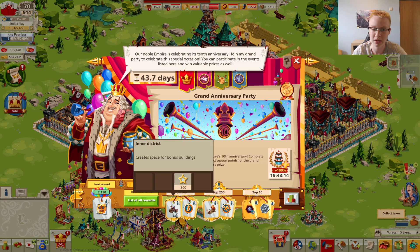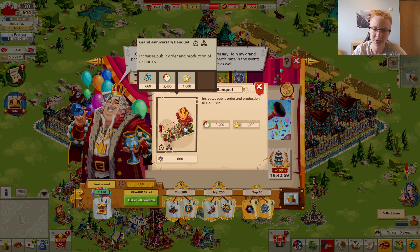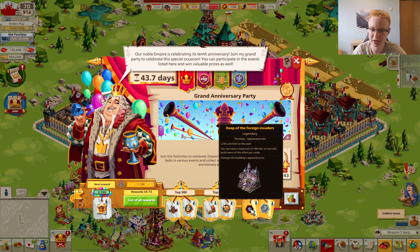For top 500 players we have an inner district and 500 upgrade tokens. For top 250 we have a decoration — the Grand Anniversary Banner Kit — which gives you 3,400 public order and looks pretty nice as an anniversary decoration; I would love to have it in my castle. And 250 construction tokens. But the main point of this event is the top 10 reward, which is the appearance item for the keep.